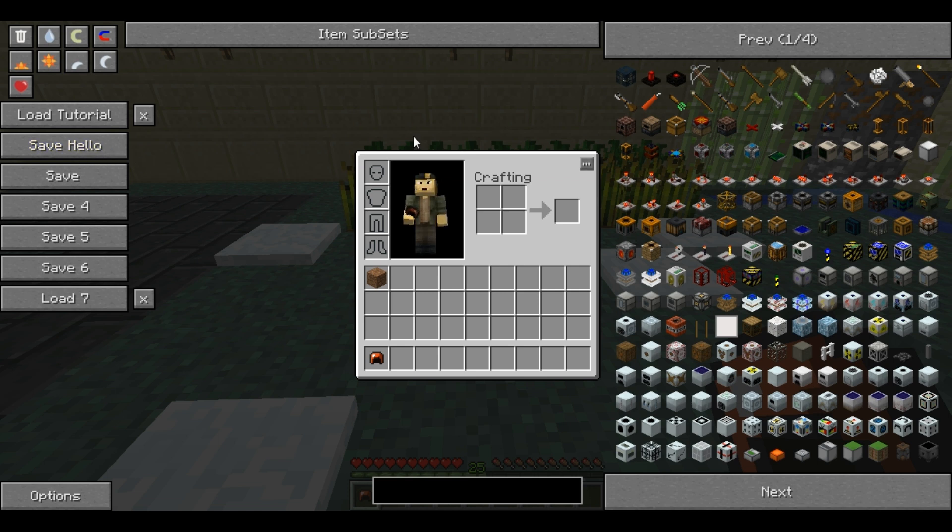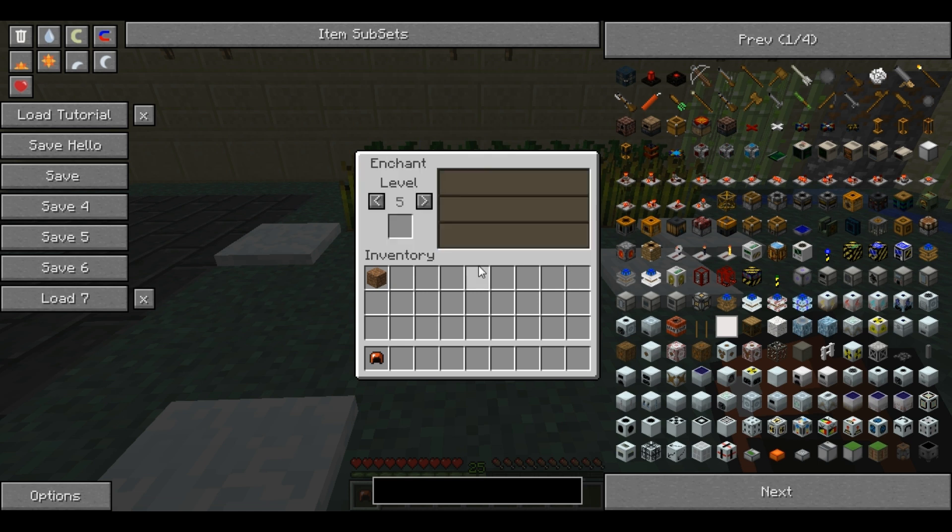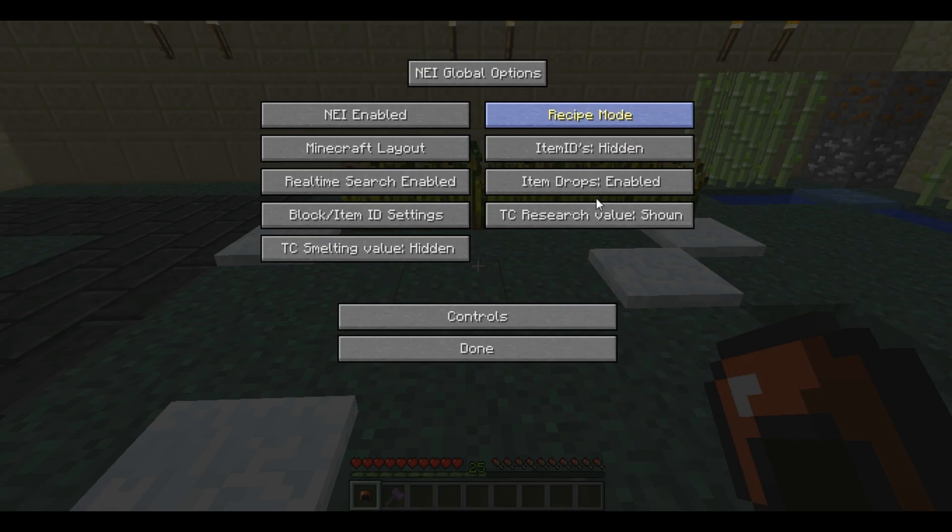Another feature of cheat mode: if you press X it pulls up the enchanting menu. You can drag any enchantable item into the slot, choose the enchantment level, and select from the available enchantments — you can get them up to level 10. For example, I can have a wooden battle axe with self repair and potency.